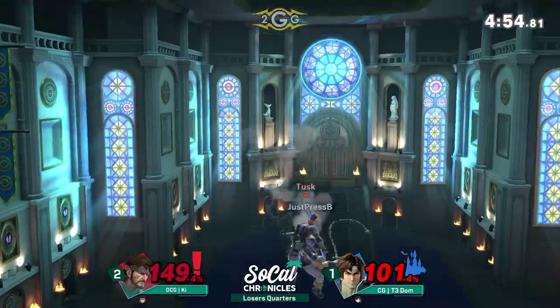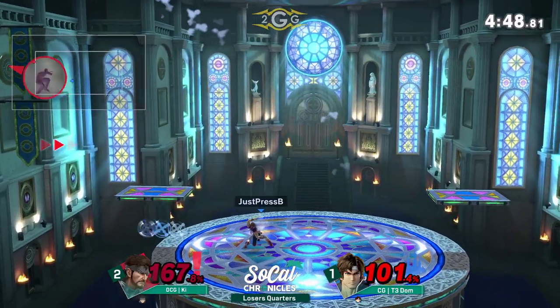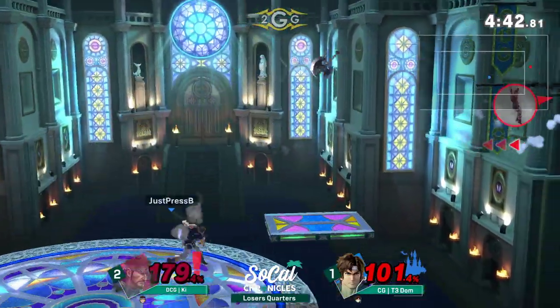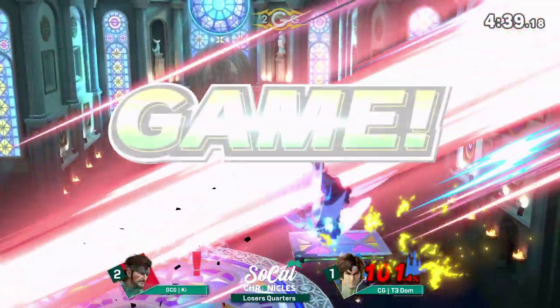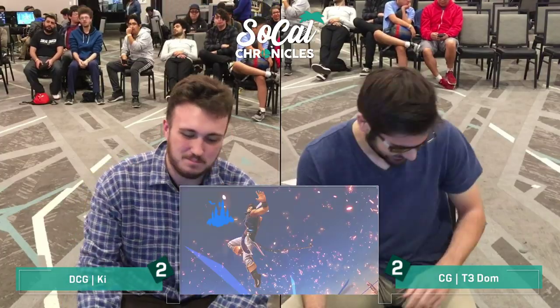You can just see the confidence coming out from Dom. His shield isn't going to kill a big boy like Snake, but he can trap his landing here. Up tilt is going to land — the pressure, man. It's like, you're going to land right here and you're going to land right into my fire.